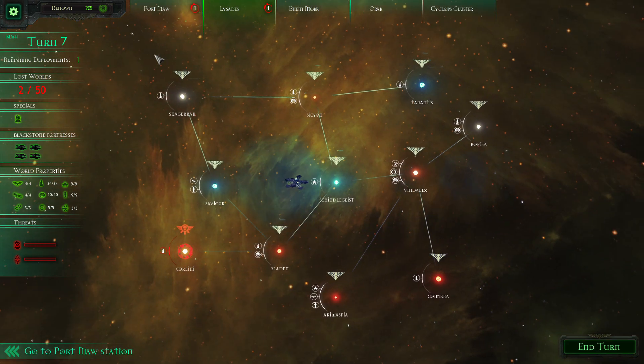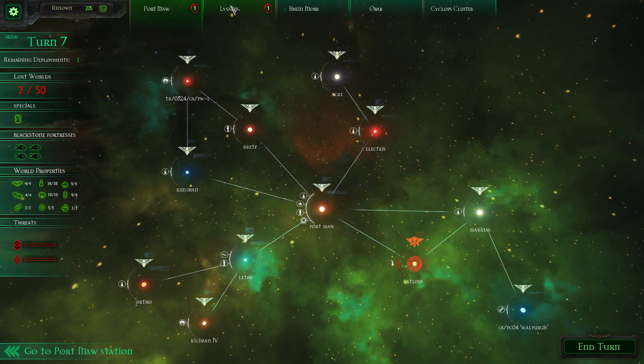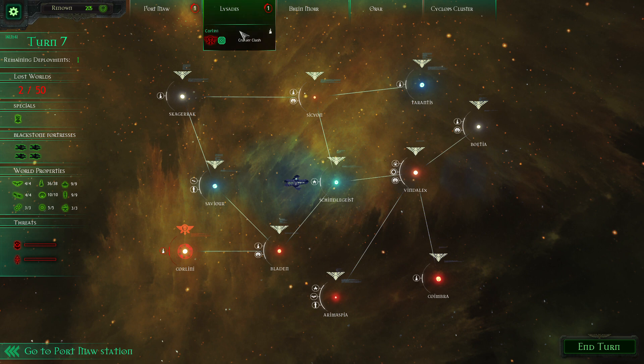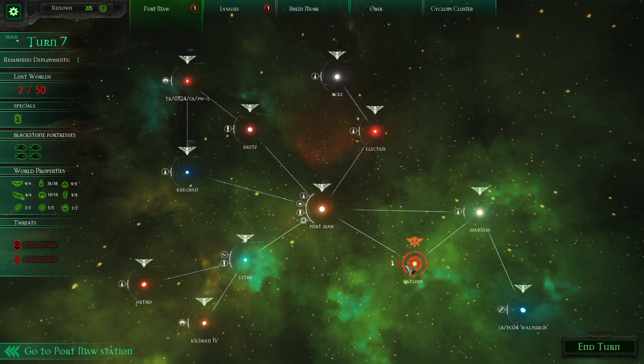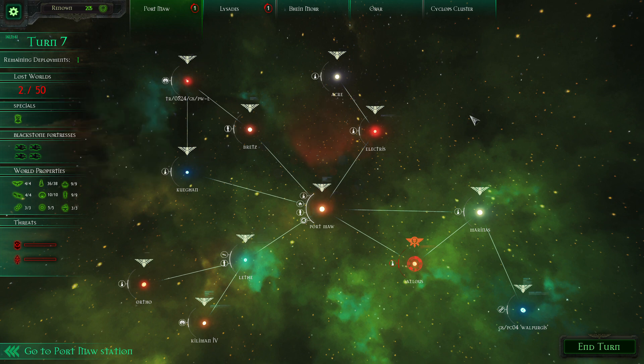Back on the campaign map after the campaign-driven mission, I have one last deployment on turn seven. There are two engagements I can take — both against heretics: a cruiser clash and a data recovery mission. One planet is already lost — it's red with a heretic symbol. It was an agri world, meaning a penalty on renown earned after missions. The same goes for another system — a mining world. I've lost two basic resource worlds.